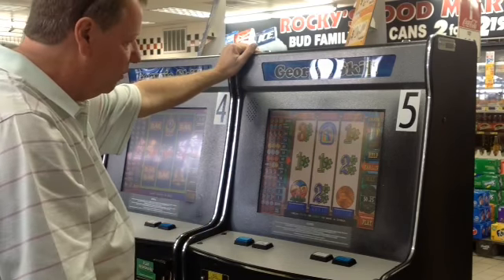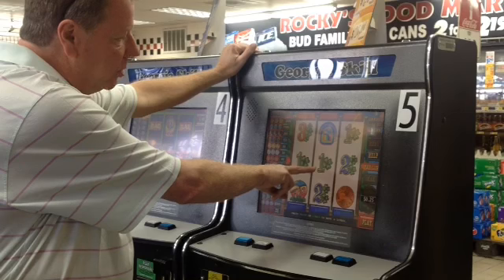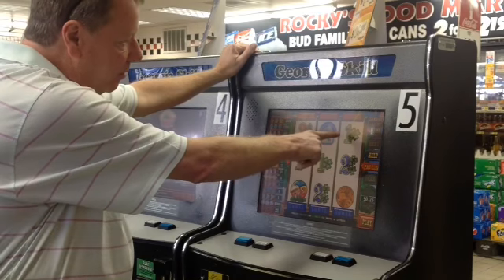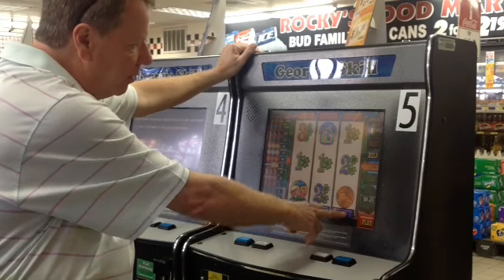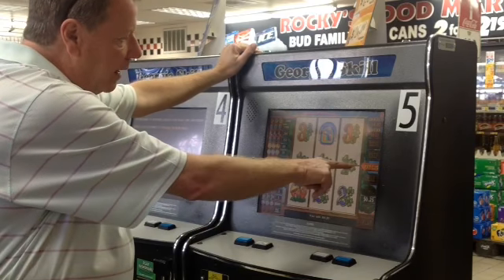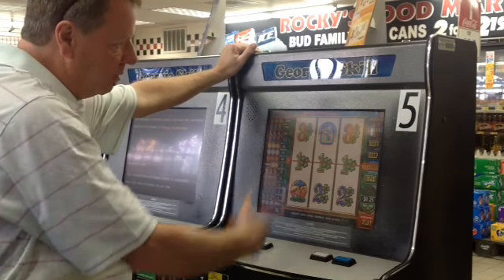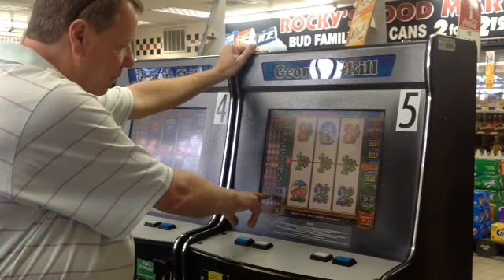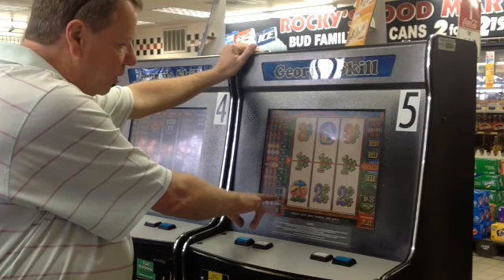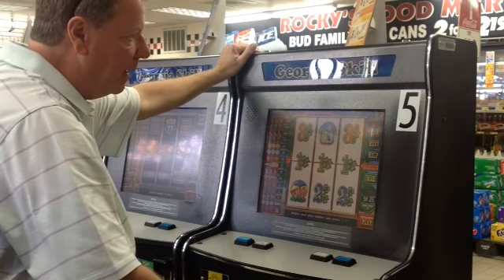This one here, if you notice, we've got two matching symbols and another matching symbol up here. What we would do is lower it to the win line. You can see we lined them up, matched them up, and it rewards us with one replay back — one quarter back.